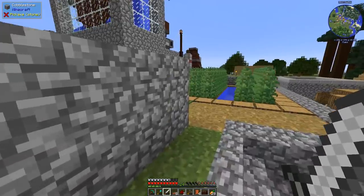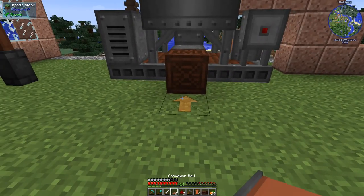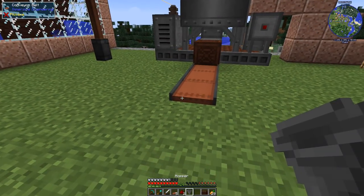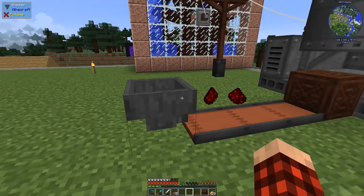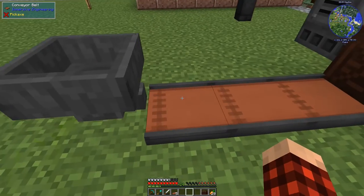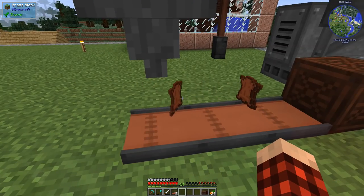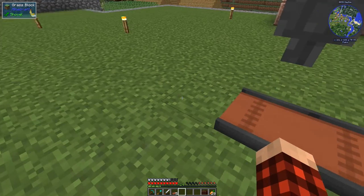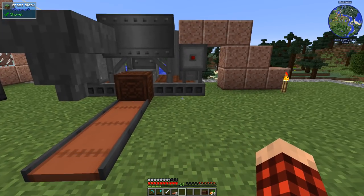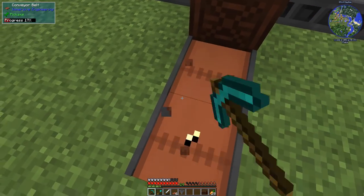If I put down some conveyor belts and run them into this chest, then I take a hopper and shift-click it on the edge — you can see it's pointed that way — and throw my redstone in there, it'll shoot it out and put it in the chest. You can run conveyor belts into any inventory and it will automatically place items in there. You can also put the hopper vertically and it'll extract items that way too. So you could set a chest on top of a hopper and just drop ores in.